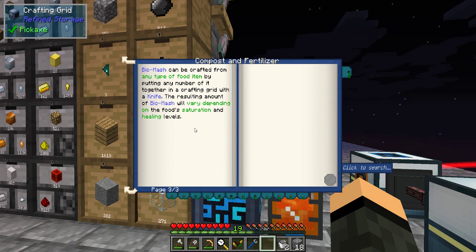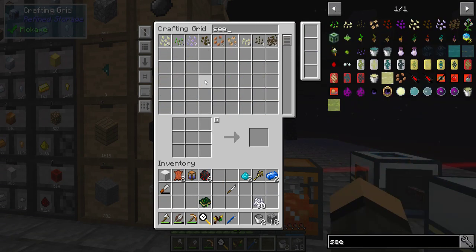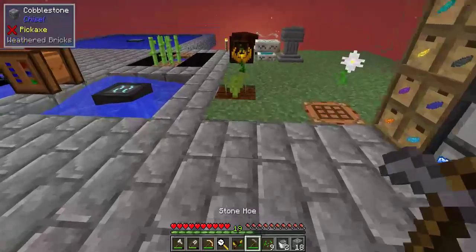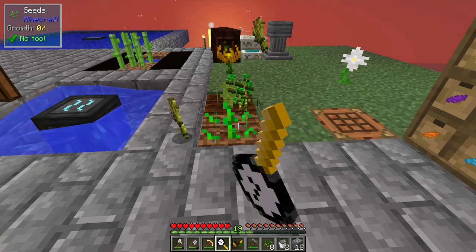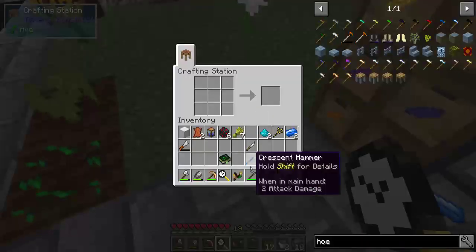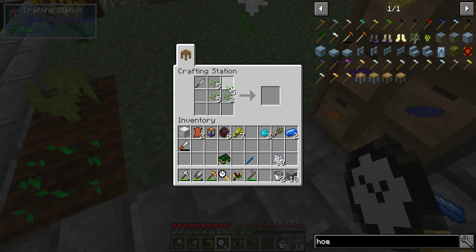It's crafted from any type of boudin by putting any number together in a crafting grid with a knife. Let's see, let's just get some wheat up. Let's grab a hoe. I think if wheat doesn't work, seeds will. Hmm, I don't know how to make Biomash then.